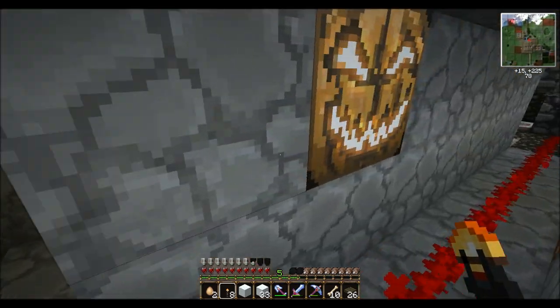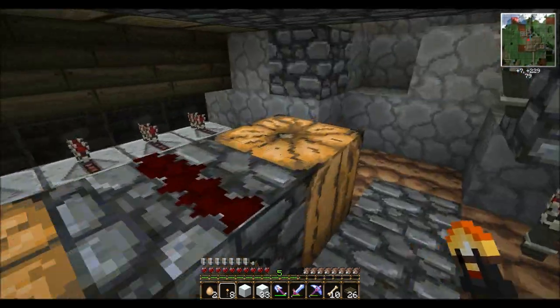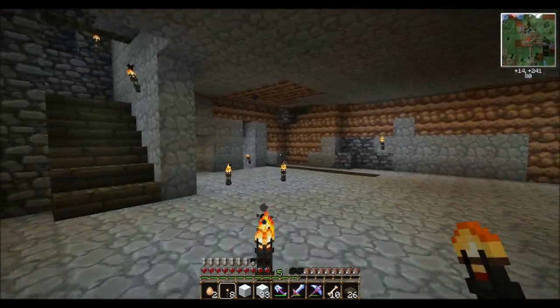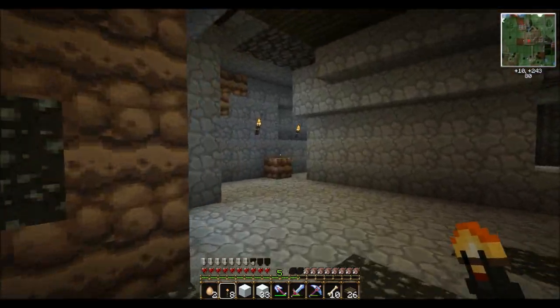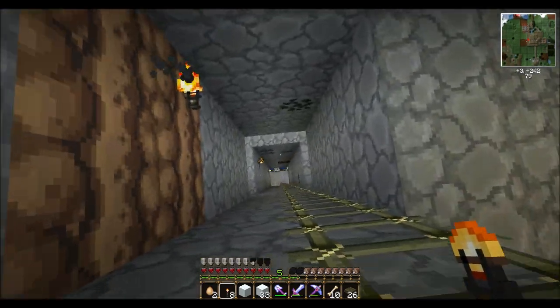This goes to my enchanting room — you can see I also put some jack-o-lanterns over there. That's the backside of my enchanting room. You can walk out and this is my rail car station — this is what it's gonna be eventually. Right now I want to show you what I've been doing so far.